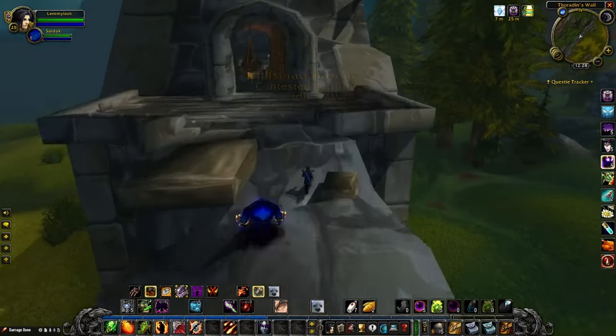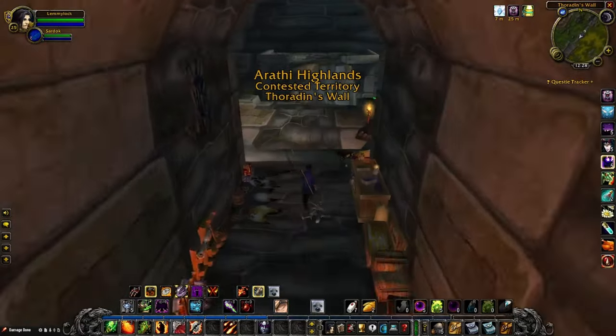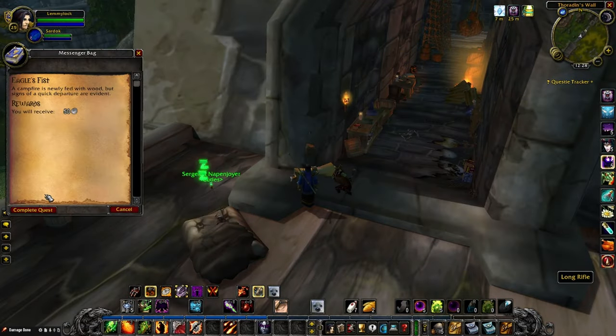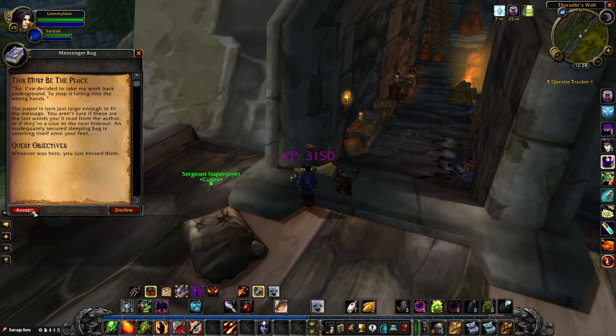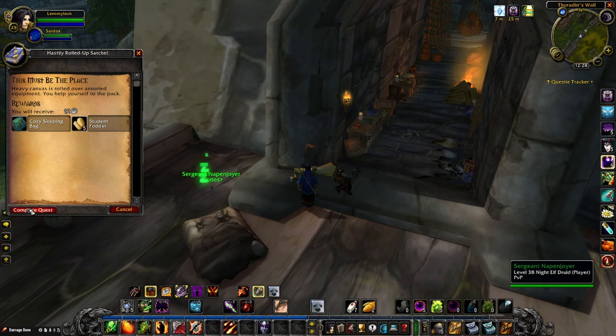Once you get onto the wall, head up the broken part to a little hallway and follow it out onto the balcony where there will be a messenger bag hanging on the wall. Click on it to get to the next quest, then click on the rolled up satchel underneath it to complete the final quest and receive your very own Cozy Sleeping Bag.